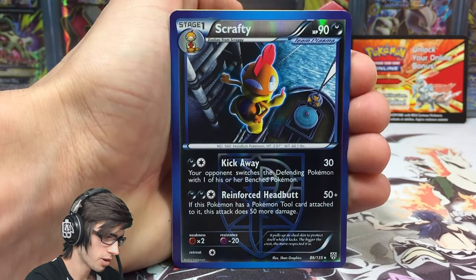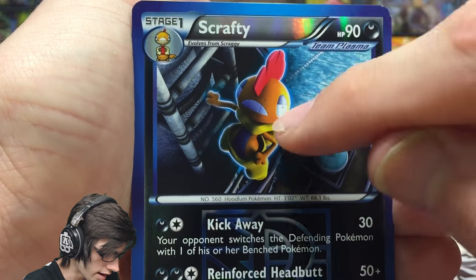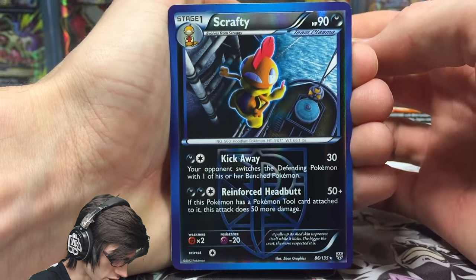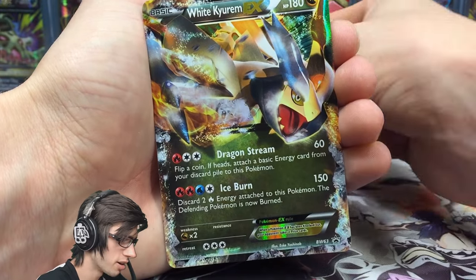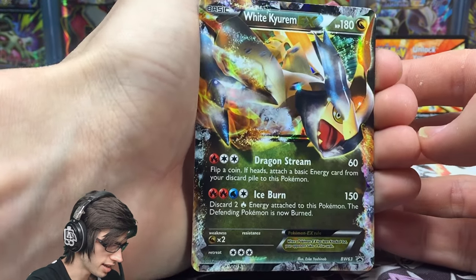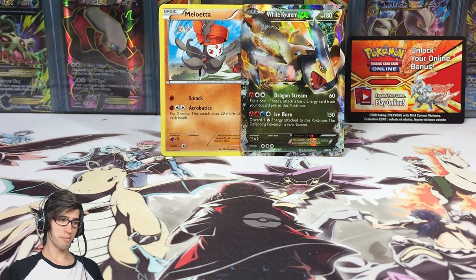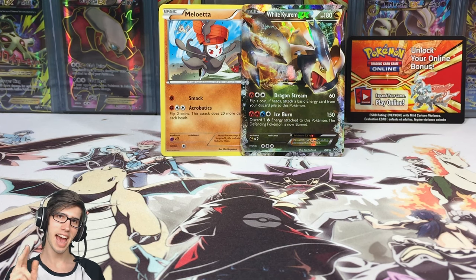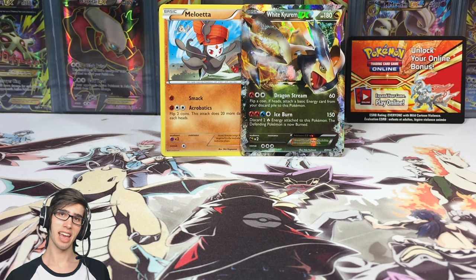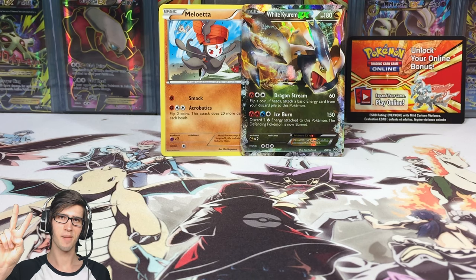Let's quickly go through what we got in today's tin. We did manage to get some reverse rares — the Simisage reverse rare, a Scrafty reverse rare which looks pretty epic with that plasma glow effect. Then we got the featured Meloetta promo card and of course the White Kyurem EX which is the featured EX for the tin. If you guys enjoyed seeing these older Black and White series packs being opened, drop a like below — even though we didn't get the pulls, it was a hashtag classic anti-climactic opening. Thanks for watching, peace.